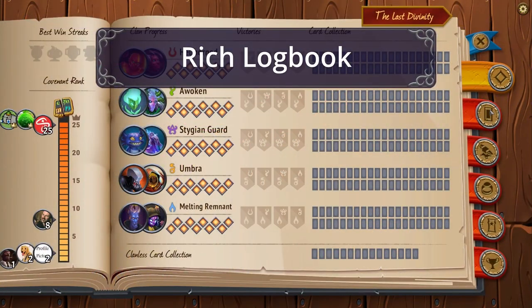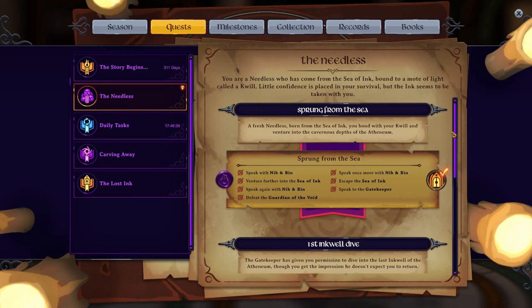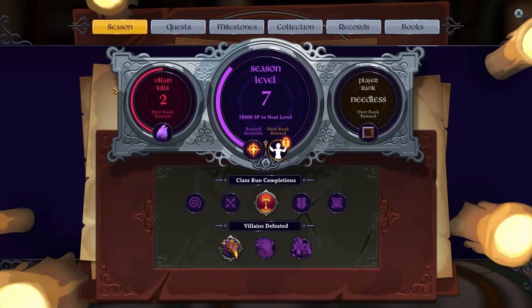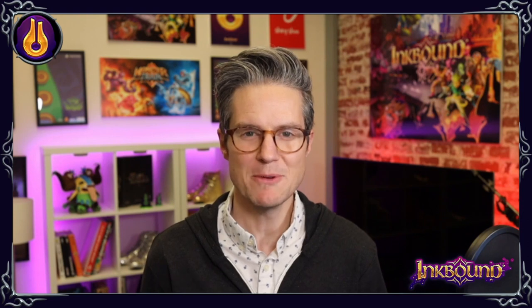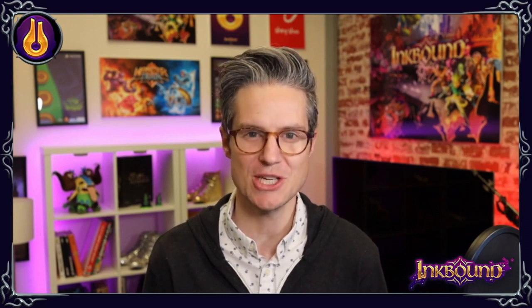In Monster Train, we have a rich tracking system for in-game progress and achievements called the Logbook. In Inkbound, we're doing the same, with a detailed logbook tracking progress across a variety of objectives, with many hours of challenging gameplay required to complete them all. Those are some of the ways we're looking to take the fun of Monster Train in a whole new direction in Inkbound.